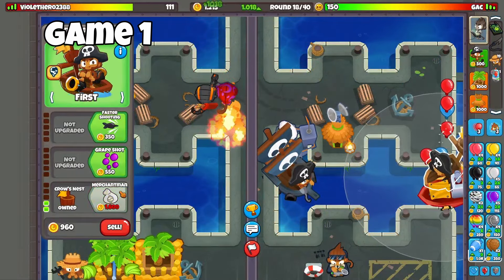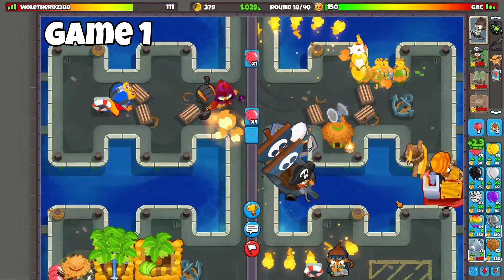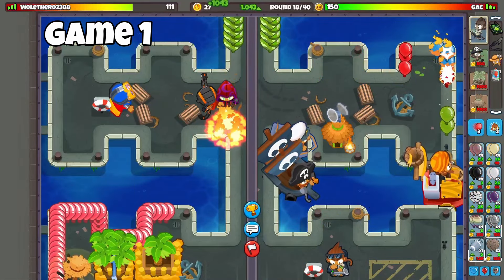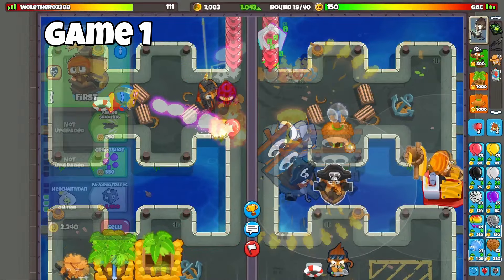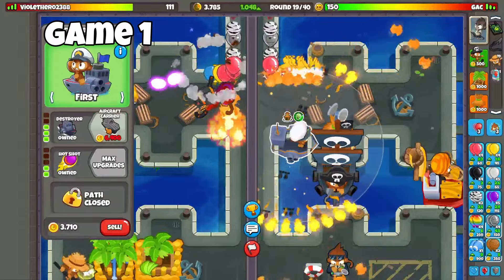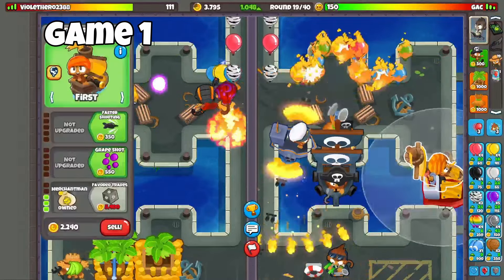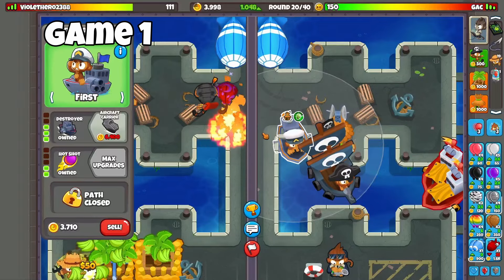We're going to go here and get a Merchantman, and then we can get Favor Trades. Luckily we're at a good spot in my eco — even though I did waste some money there, it's alright. I also did not place him too effectively, but it's whatever. Now we're going to go for Favor Trades so we have two. Now that we have two of those, that's 2,000 per round.